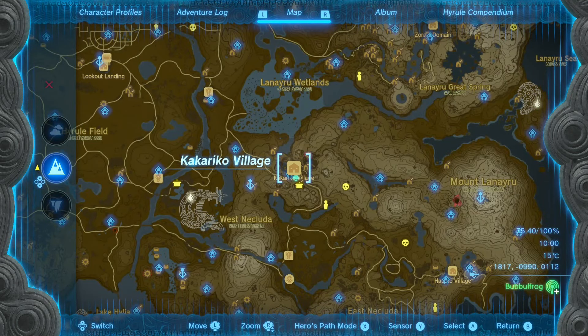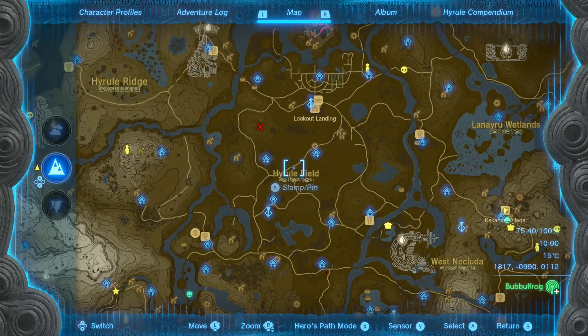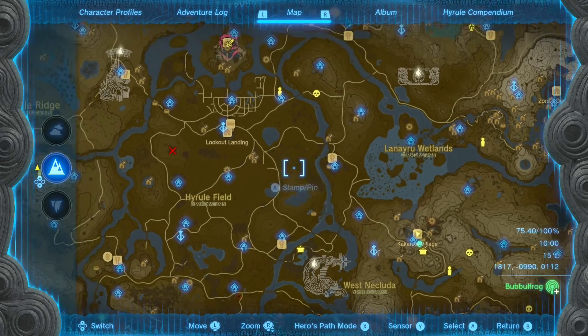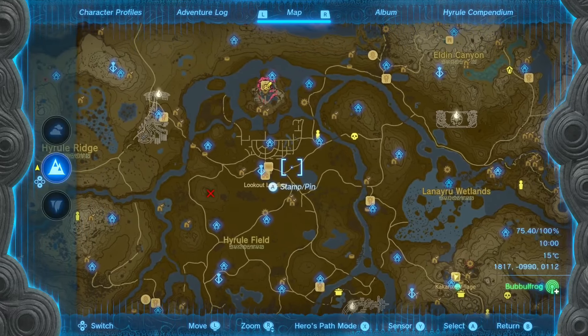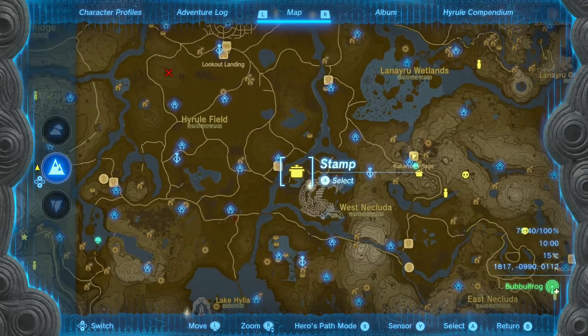So if I zoom out a little bit and go back to where you probably come from, you can see Hyrule Field is here, Lookout Landing is here, and Kakariko Village is actually to the southeast of it. So you have to make your way southeast from Lookout Landing — there are a bunch of roads you can follow.